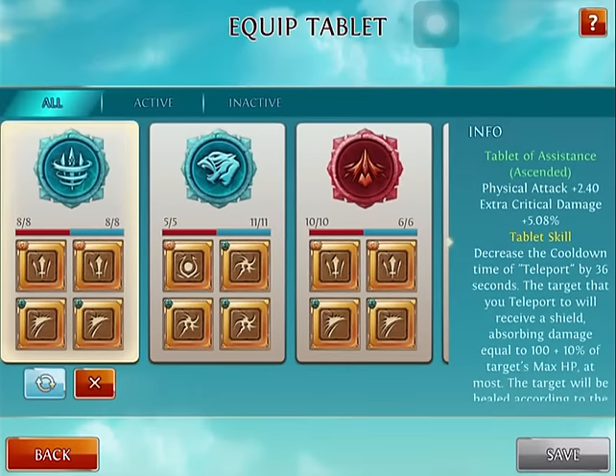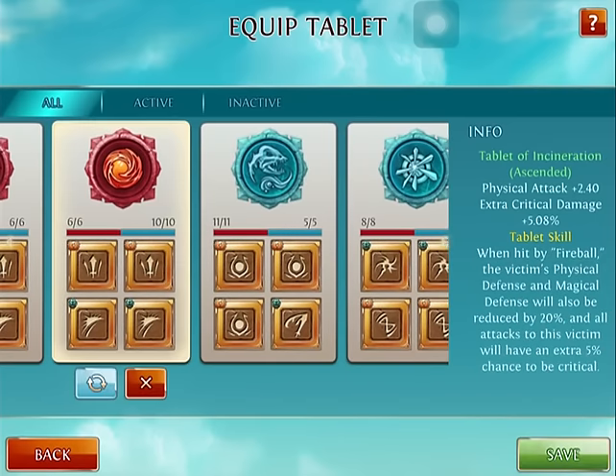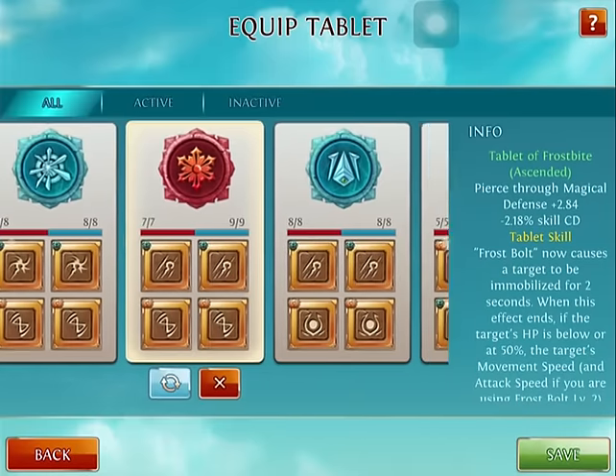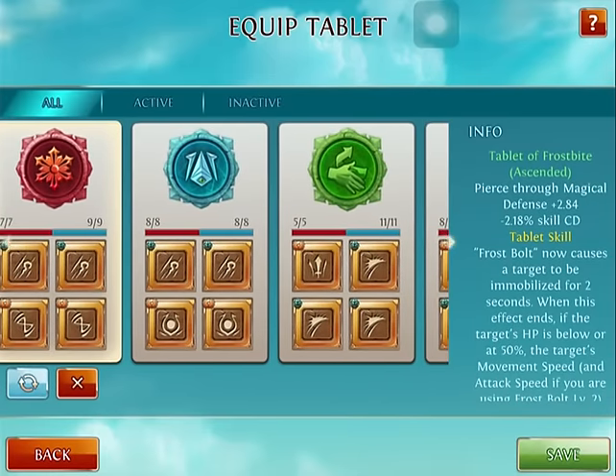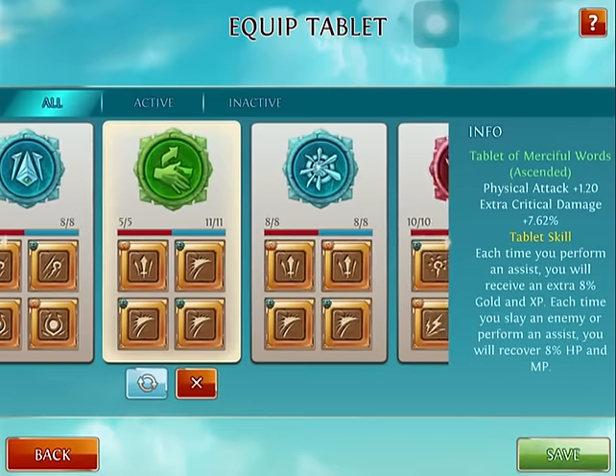Also, the Tablet of Assistance — you all know what this does. He has a couple other tablets I use with him, especially with this build. The Tablet of Accenteration reduces the enemy's physical and magical defense by 20%, which is awesome. I also use the Courage tablet — not the Frostbite, the Courage tablet. This is good because a lot of people try to stun or immobilize you now, and Paladin needs that extra 15% or more defense, which is nice.